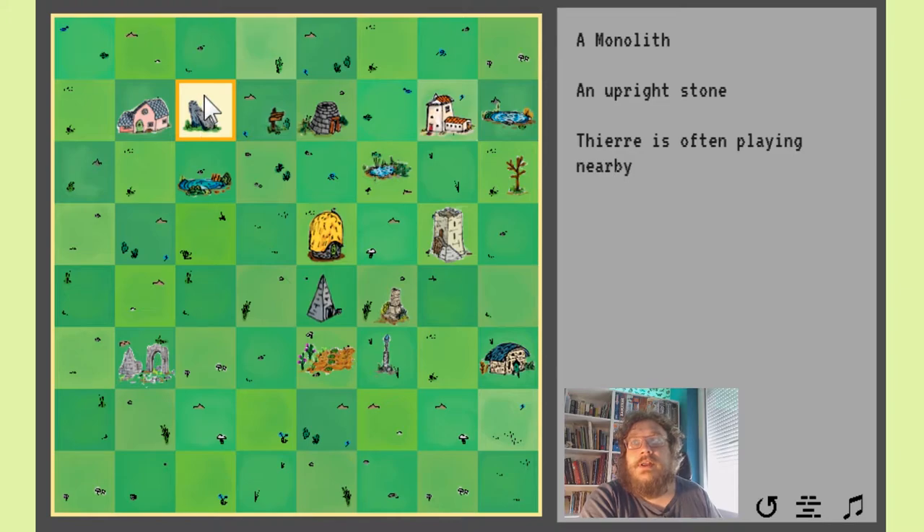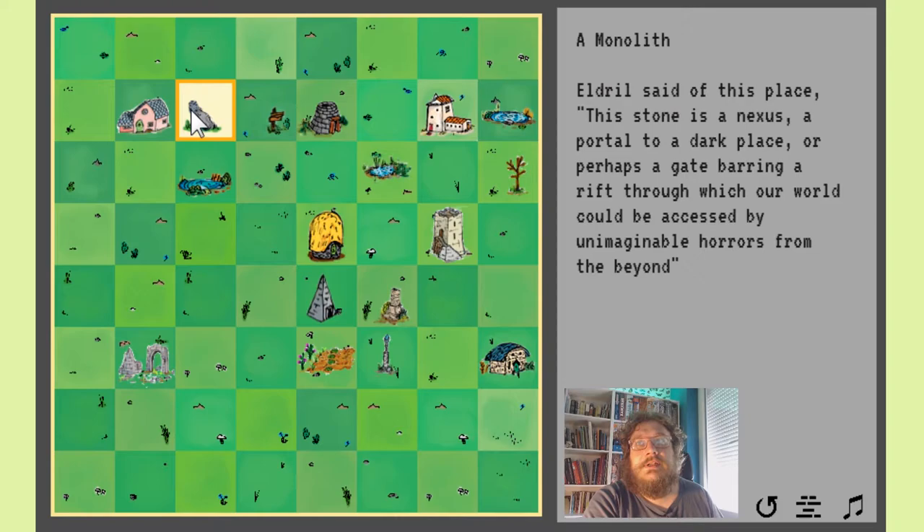Here is a monolith next to the house — an upright stone, in case we didn't know what a monolith is. Thierry is often playing nearby — Thierry is probably a child; there are some children in this hamlet. And there's another little snippet when you click on it: 'Eldril said of this place — this stone is a nexus, a portal to a dark place. Or perhaps a gate, barring a rift through which our world could be accessed by unimaginable horrors from the beyond.' Who's Eldril?